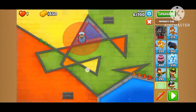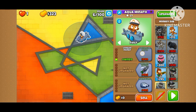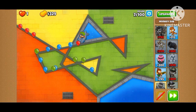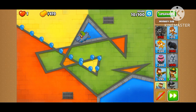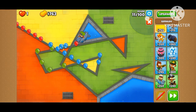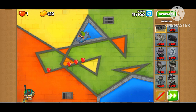To start, I'm gonna put down some towers here and turn off auto-start. I think I'm gonna buy Geraldo on round 11 or so. I'll put Geraldo probably here because I need to make space for Engineer Monkey later.